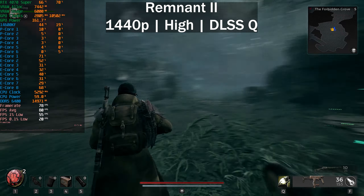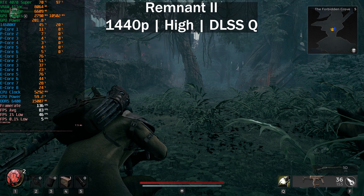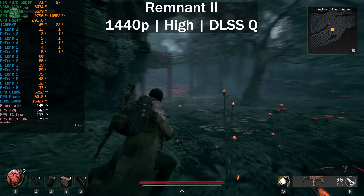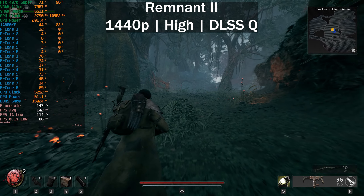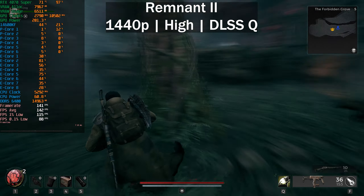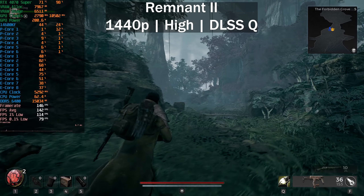I also wanted to enable frame generation to see what difference it makes — we basically doubled our frame rate. When you're heavily CPU-bound with 60-70% GPU usage, frame generation can actually double your frame rate, and that was the case here. That's where frame generation is very handy. I just wanted to showcase that.